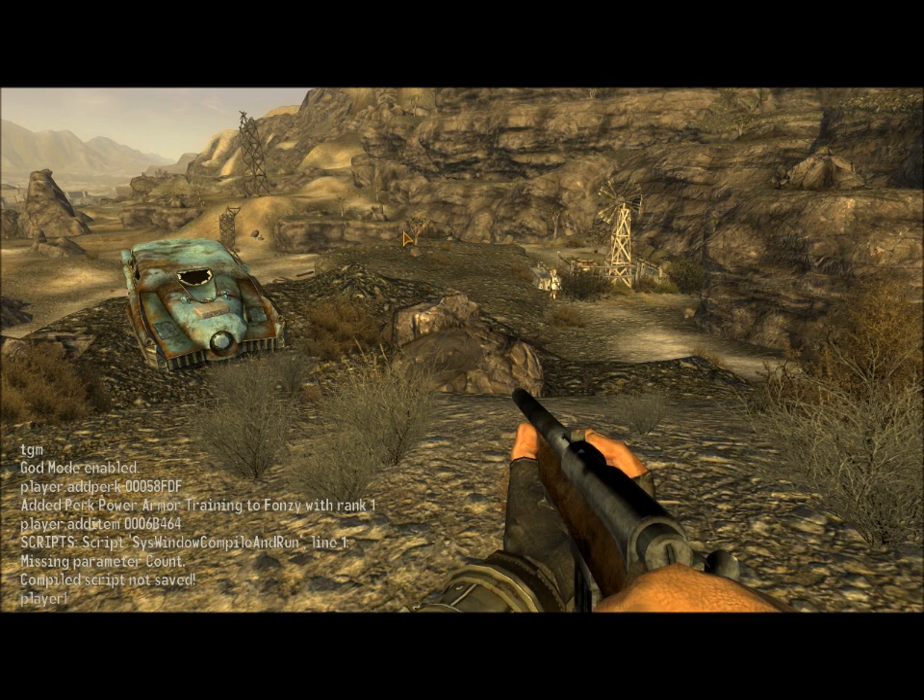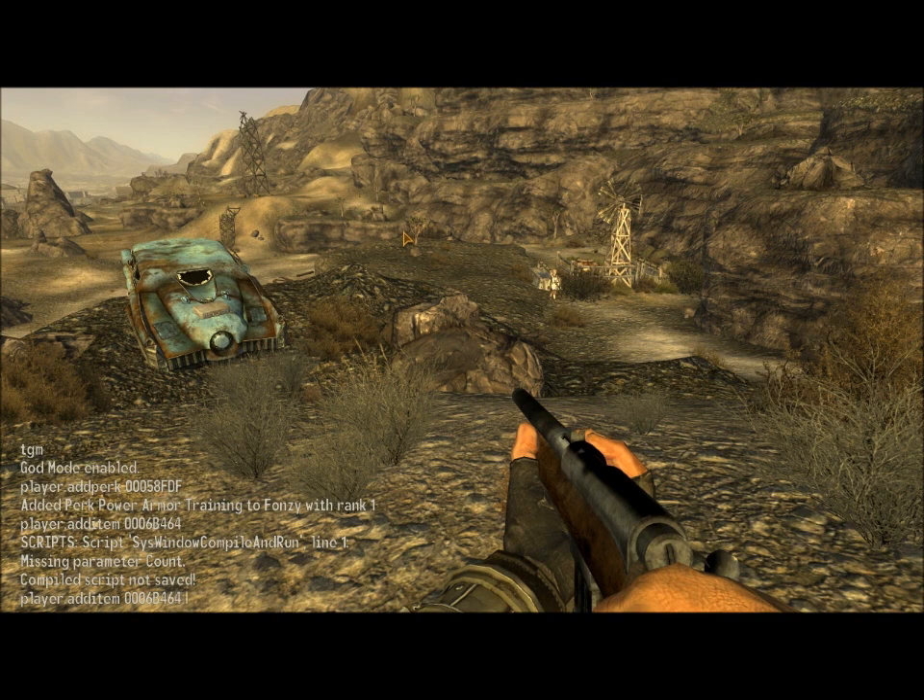Here's player.AddItem again - one, two, three, six, B, four, six, four, one. There we go. Player.AddItem again. Now on my little piece of paper here, I've got two codes for power armor but they're different codes. So let's just try them both out.